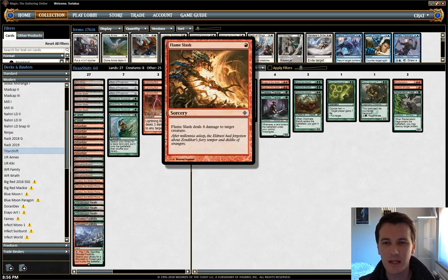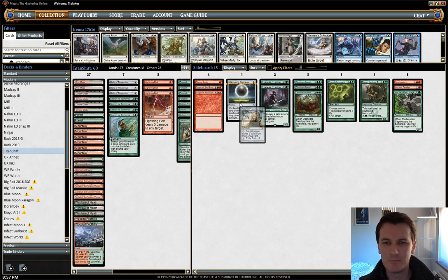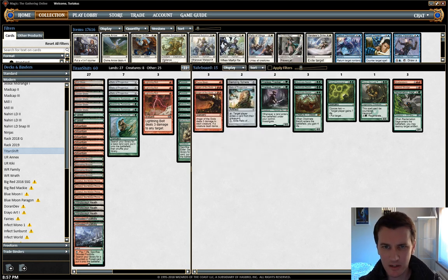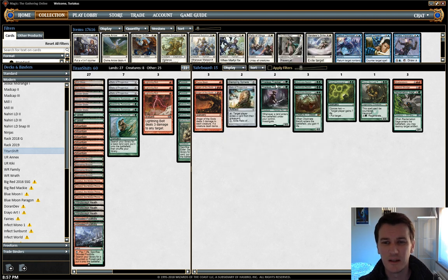For answering creatures we have a Flameslash — you could argue for a fourth Lightning Bolt, but Flameslash does hit Thing in the Ice. One extra Relic for Dredge. Anger of the Gods for Humans, Merfolk, Spirits, and that type of thing. Tireless Tracker is a really good catch-all and alternative win condition — if you suspect Leyline of Sanctity. Playing him on Turn 3, if you've already Farseeked, means you can immediately get a clue. Haven't played much with him out of the board yet, but we'll see.